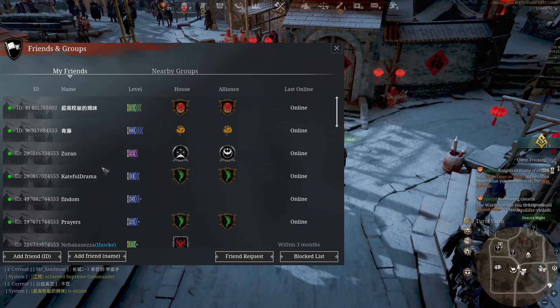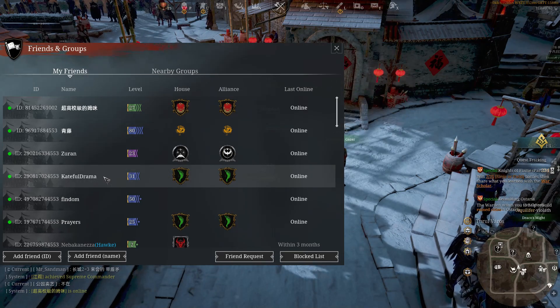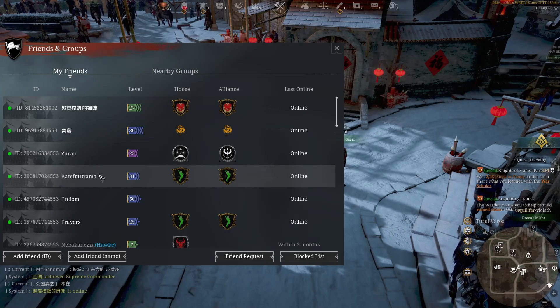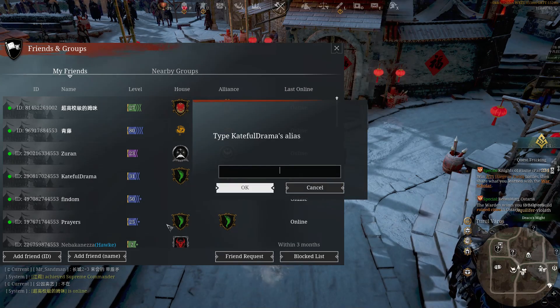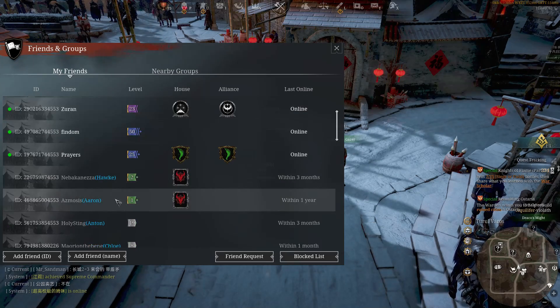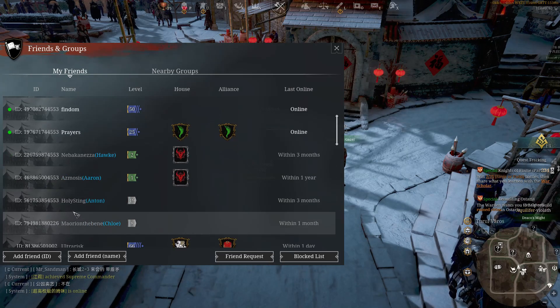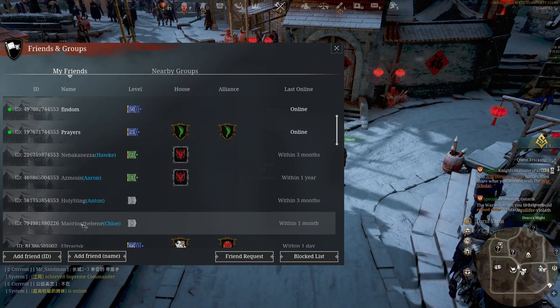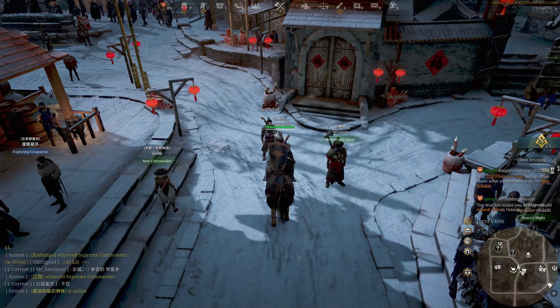In the friends menu (K key), if you can't remember a friend's in-game name, you can add an alias. Right-click on their name, go to add alias, and type whatever you want to call them. I've done this for my real-life friends so I don't have to remember their atrocious in-game names.